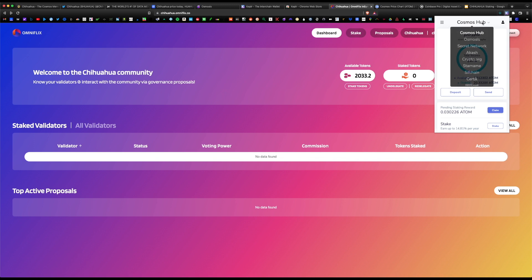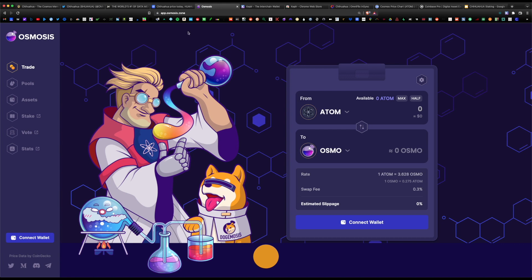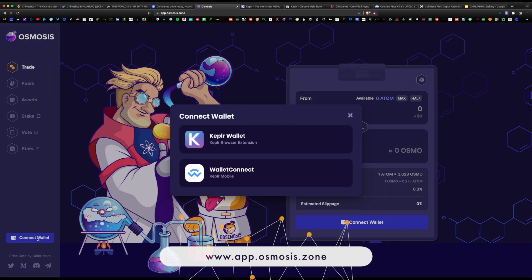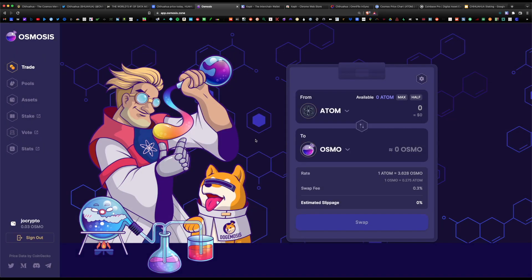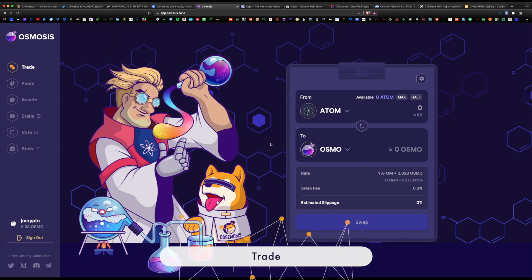Once you navigate to the Keplr wallet you'll see the Chihuahua chain has been added at the bottom. The next step is to connect the Keplr wallet to the Osmosis website at app.osmosis.zone. Navigate to the bottom left, hit 'Connect Wallet,' and select Keplr wallet for an instantaneous connection. The home page is the trade page, also known as the swap page.